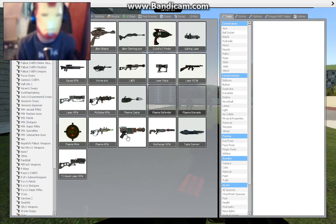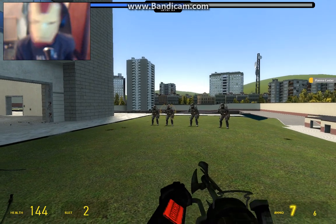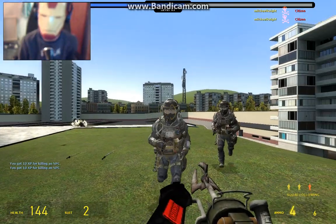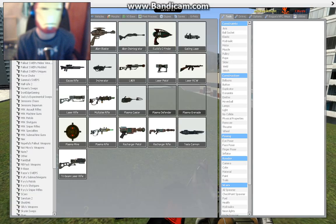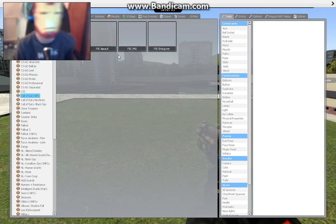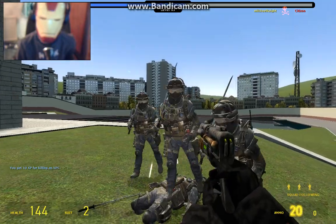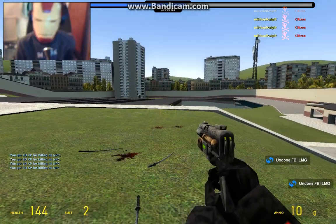Alright, next up is the Plasma Caster. Let's see what this does. That's pretty powerful, I must admit. That's definitely really powerful. Next up - Plasma Defender. Here we go, getting into the battle weapons. Oh God, headshots for days.